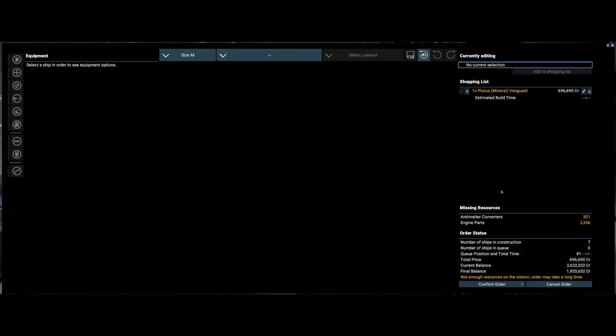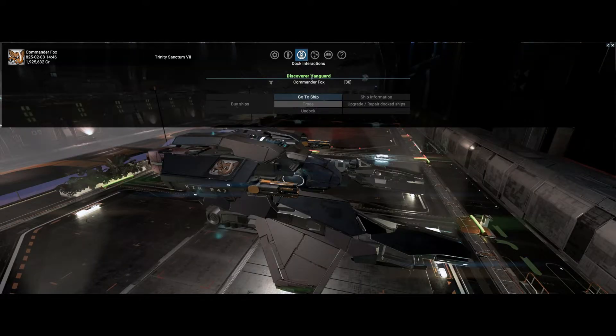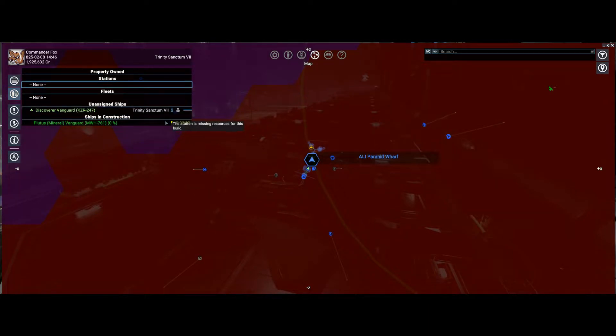Add to shopping list. Confirm order. Right, now we need to know how long that's going to take. So if we go to stock interactions — no, it's not that one. Map. Oh my god, 2 hours. Now that's 2 hours game time. I don't know what a game time hour is in real life hours. So the station's missing resources, we've got to wait for it. I've no idea how long that could be. Okay, that's done. We bought one.